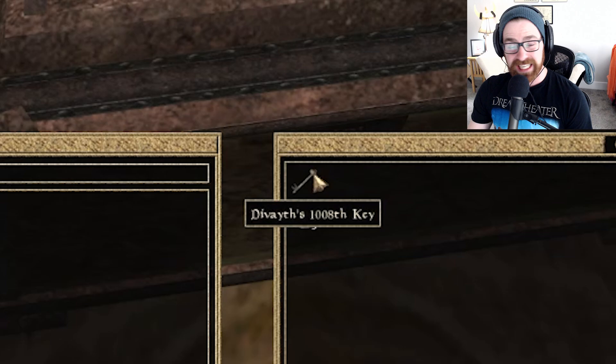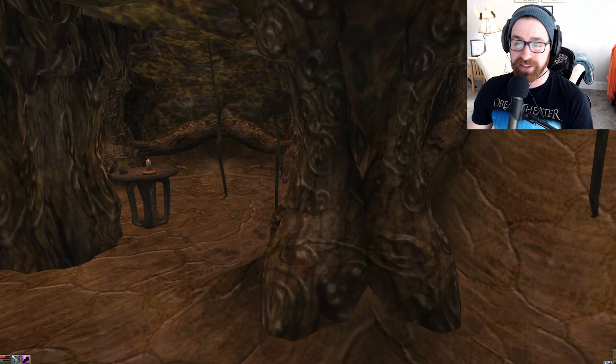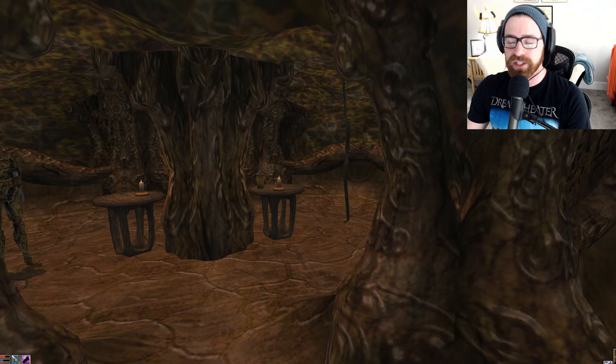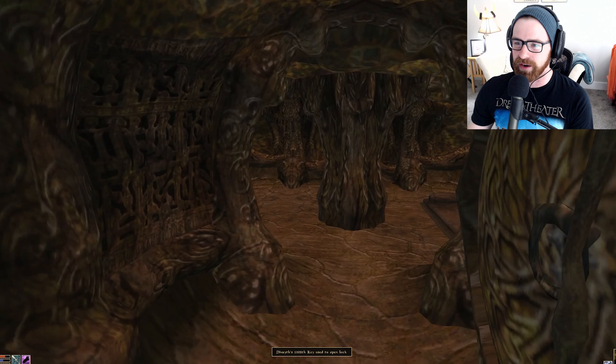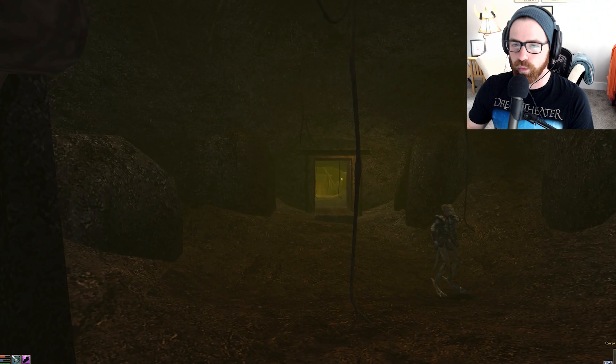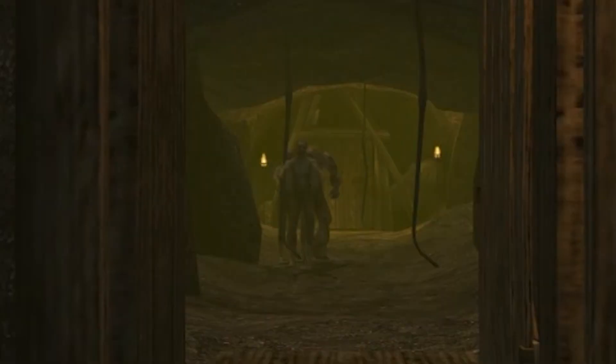The 1,000th key actually serves two purposes — one is the next chest, and the other is the golden door. Pop that open, and you now have access to Delina Mundus, who is tied to a quest for House Redoran. Good to know if you have any warrior intentions about you.